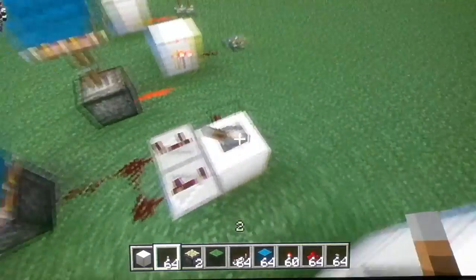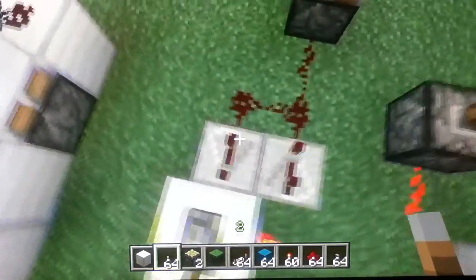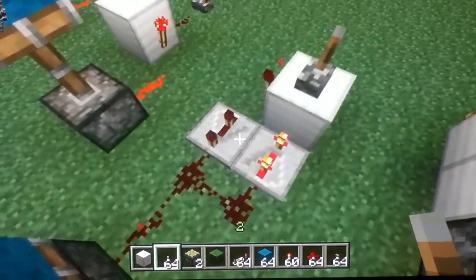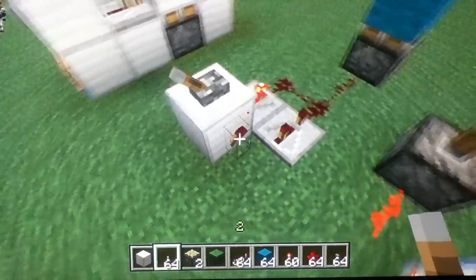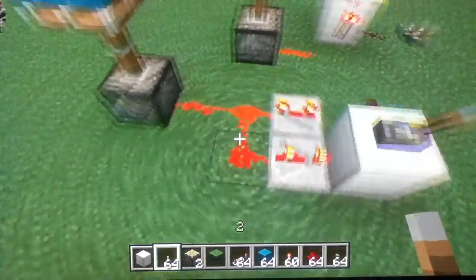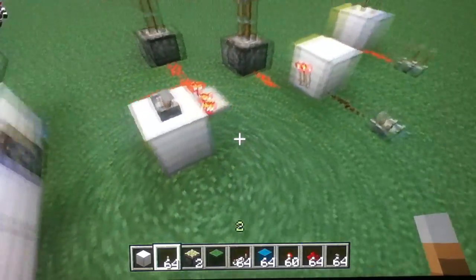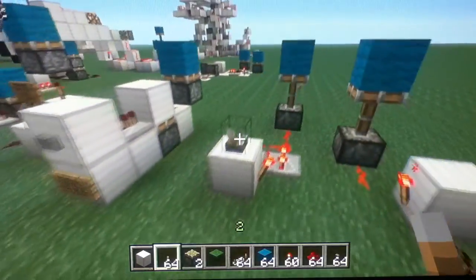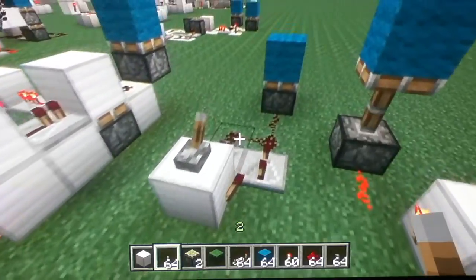This is a Redstone clock. The main part here has to be at least three on the repeater — so at least three ticks — otherwise the torch will burn out. If torches tick too fast, they will burn out eventually. You can make it as long as you want with more repeaters, but this is as small as you can make it. There are probably other designs for Redstone clocks, but this is the one I usually use. It's easy to just activate and deactivate by powering that block, which turns off the Redstone torch, which stops the clock working.